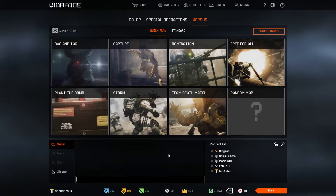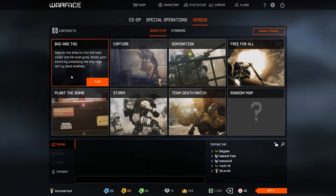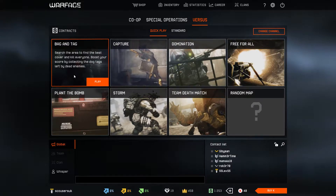This video is going to be pretty simple — you can see the names of the maps, you can probably guess what it's like. Bag and Tag: I've actually played Bag and Tag. If you look at my dark map, the super dark map, that's Bag and Tag — that's the only map you play Bag and Tag on. I don't know why that's the case, but it's an awesome map, it's fun. As you can see: search the area to find the best cover and kill everyone. So you collect up the tags and you're boosting your score.